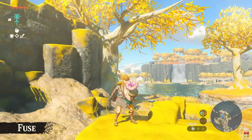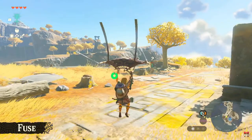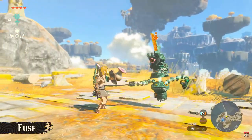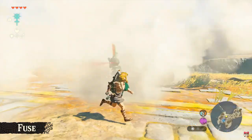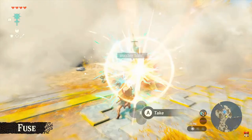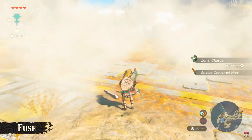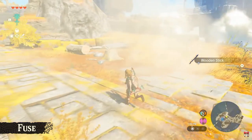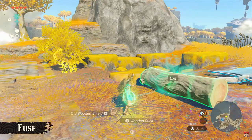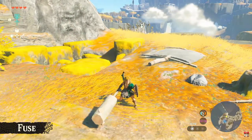Now you're probably wondering if this has any use. This mushroom is actually a Puffshroom — let's fight an enemy with this. I blocked with the shield — there's smoke now. The enemy's lost sight of Link, so attack! This just gives crafting materials so much more purpose, as opposed to just cooking. In this game, fusing even the weakest weapon with something else could turn it into a useful weapon.